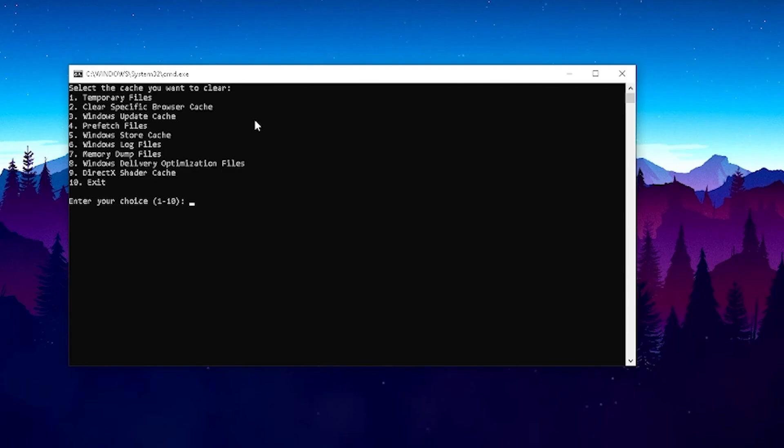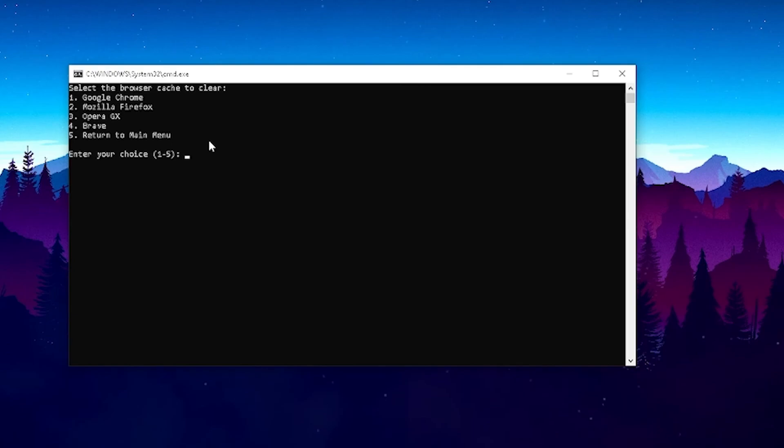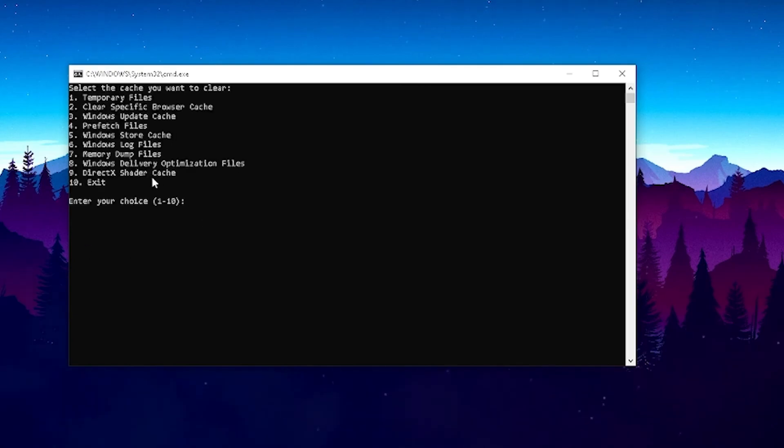You can see a bunch of options in this menu. First of all, temporary files — you can even clear specific browser cache, and I coded it so you can select your browser directly. There are some very important ones and some less important ones, but I tried to include everything you can delete from your PC to speed it up. The most important ones are temporary files, old Windows update files, memory, Windows Delivery Optimization files, and DirectX shader cache — these can cause a lot of stutter.